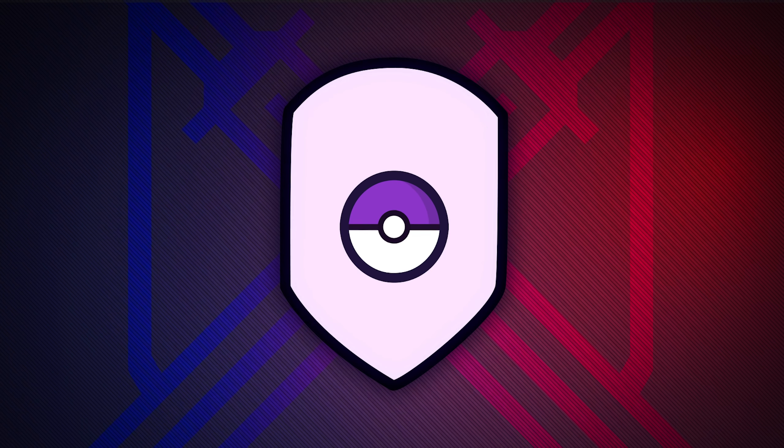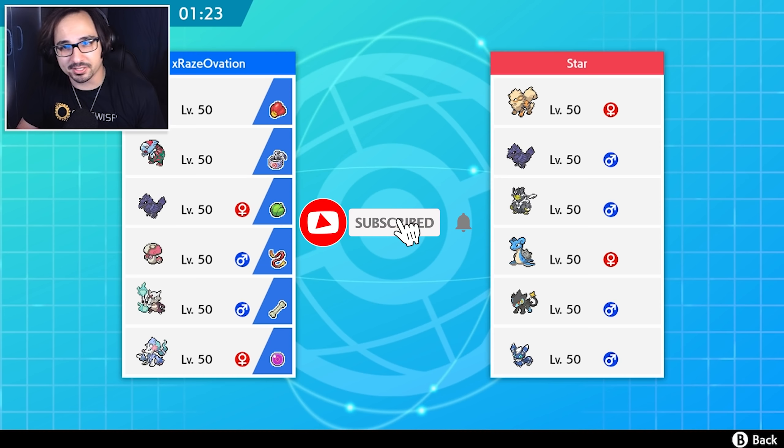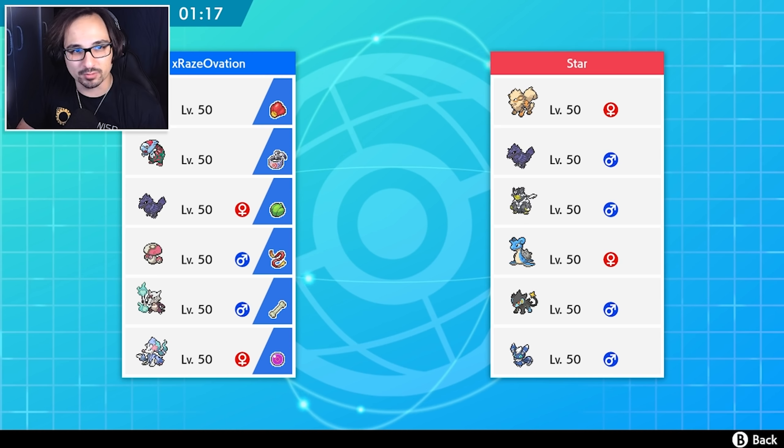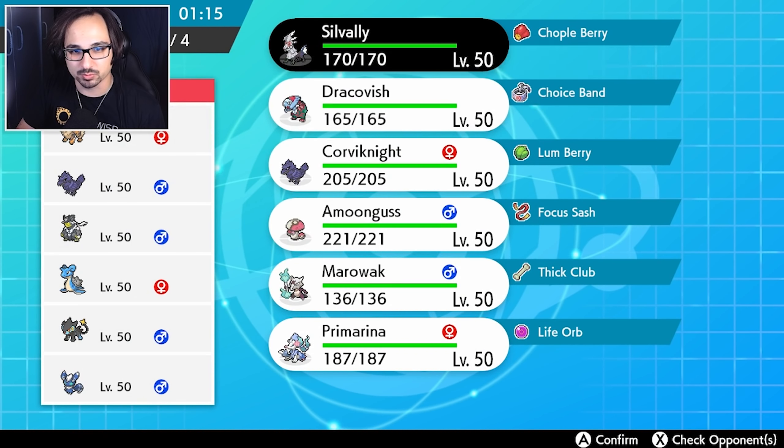Battle time! Game one against a very tanky team with the Lapras, so maybe the Corviknight is actually going to come in handy here. Corviknight does do well against his Urshifu as well. But let's try to set up our Swamp.